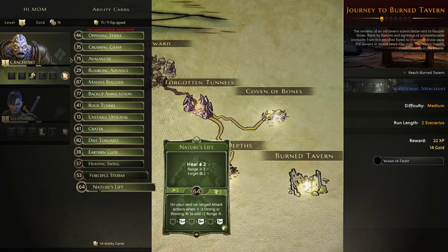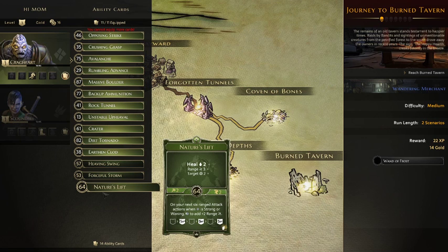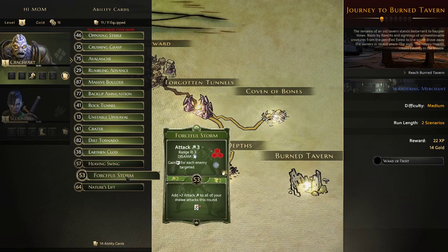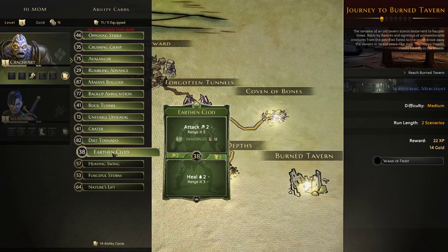The next card heals two targets with reach two - that healing is okay. On your next six ranged attack actions when air is strong, use that air to add plus two range. I really like the flavor of Nature's Lift and Forceful Storm, but I don't think two cards that synergize with each other is enough. So I'd try to find a place for Heaving Swing and that's it.